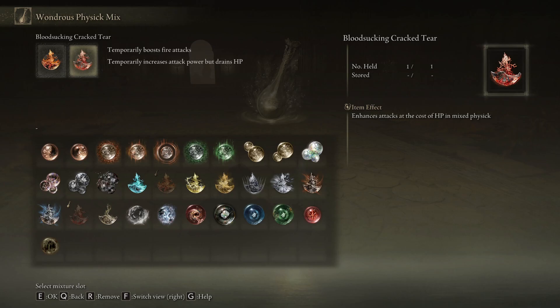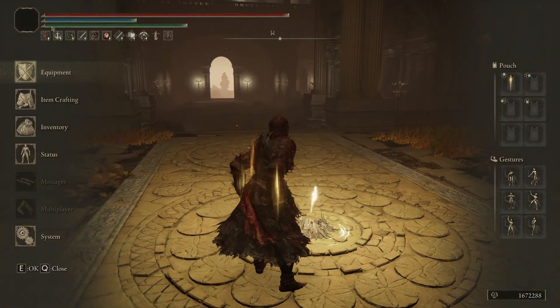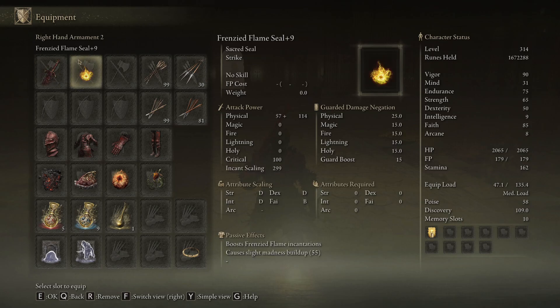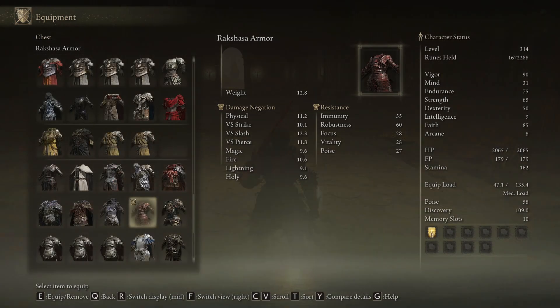For weapons: blasphemous blade plus 10. I use taker's flame — the skill — I hit him twice and he died. Then use any seal to cast golden vow.